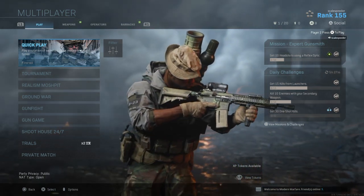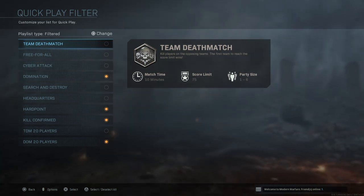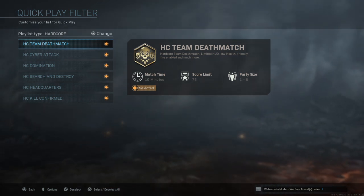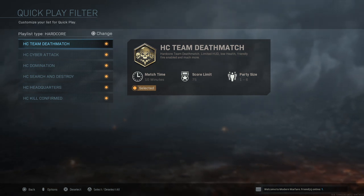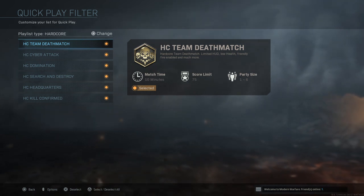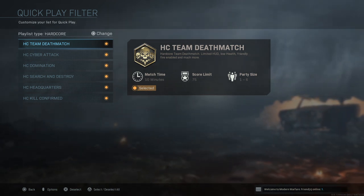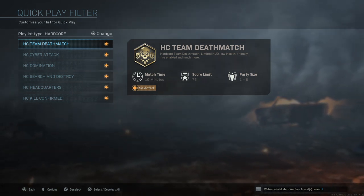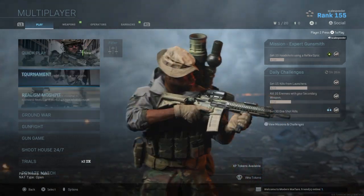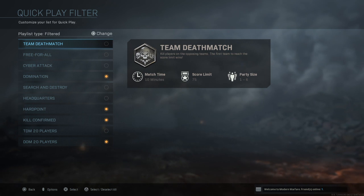Straight away, if you go to your quick play filter in multiplayer and hit Square on PlayStation or X on Xbox, you have access to the hardcore playlists. Hardcore is a version of the game where the HUD is very much restricted — no minimap, you don't know how much ammo you've got, and it's much easier to kill enemies and be killed yourself, and friendly fire is on. Before we had Realism, which they brought in with Modern Warfare 2019, we used to have hardcore, so give it a go — you may well enjoy it.